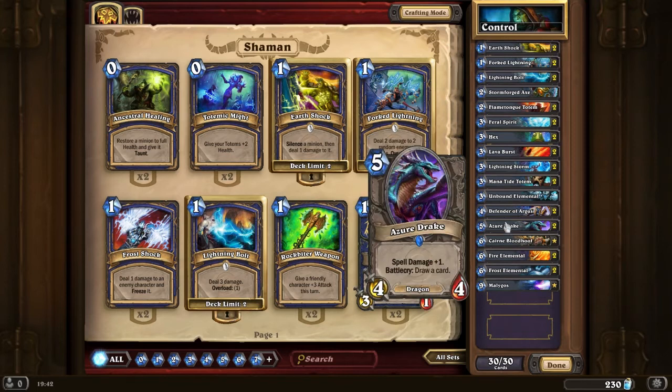Azure Drake — it's my favorite card, I'm telling you right now. No more beating around the bush. It's got spell damage, it comes down on the field, it draws you a card, and it's a 4/4 — which is absolutely fantastic. It's good against priests in the current metagame, it survives lots of spells, and if they silence it you've still drawn a card from it and still have a 4/4 on the field. If they immediately kill it you still managed to draw a card, and you force them to use removal on it. It's just so good.